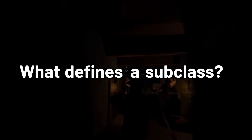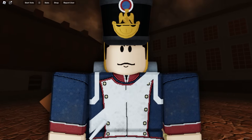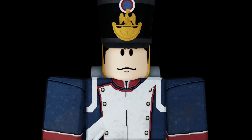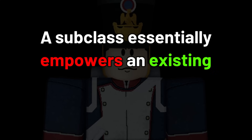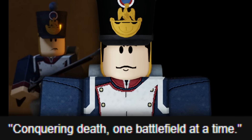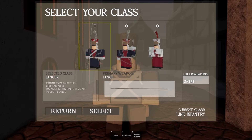What defines a subclass? I'm sure most of you will be new to this topic, as a subclass has never been involved within this game before — until now. So let's go over a quick definition for this newly stated term. A subclass essentially empowers an existing class to adapt into a secondary role, eliminating the necessity for developers to generate an entirely new class. The line infantry can do just that, with the release of the first ever Guts and Black Powder subclass: the Lancer.